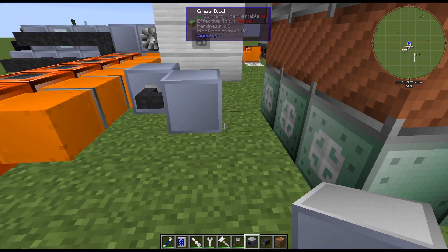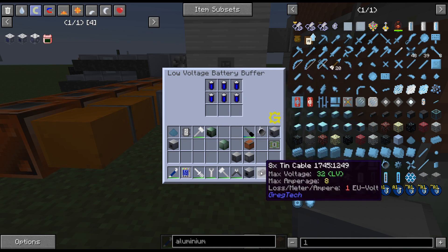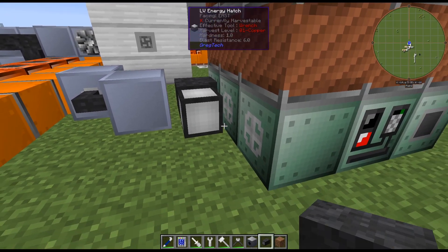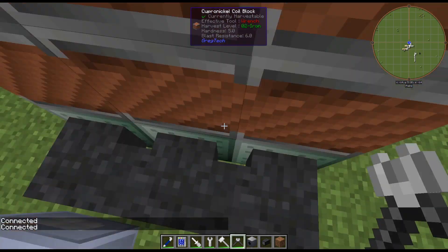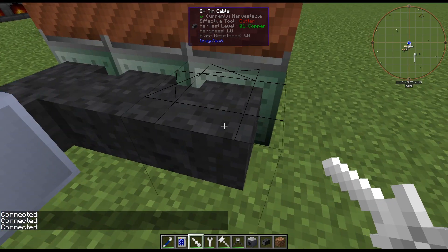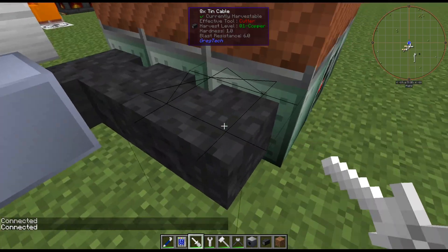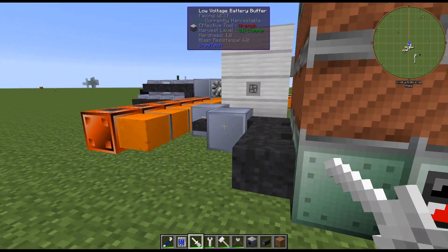Now we need to hook up the power. We have six batteries, so we need something that can handle six amps — I'm going to use an 8x10 cable. It may not pull six amps, but we're prepared if it needs to. We could probably do a 1x or 2x cable here since it's never going to pull more than two amps, but either way, there we go — the batteries are connected to the energy hatches.